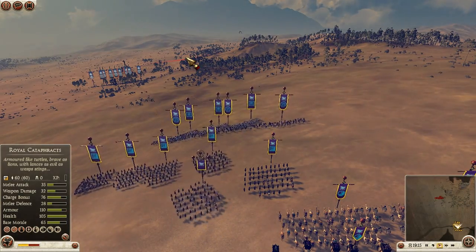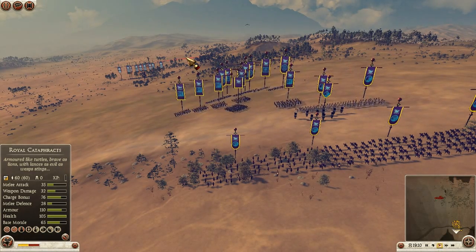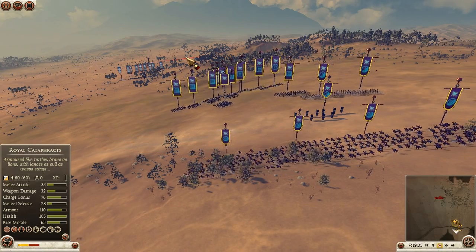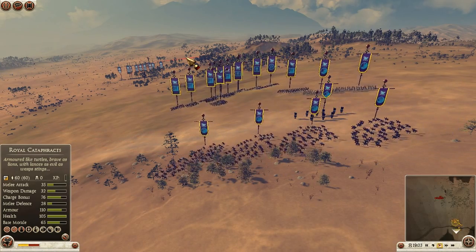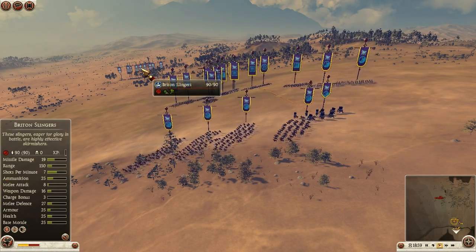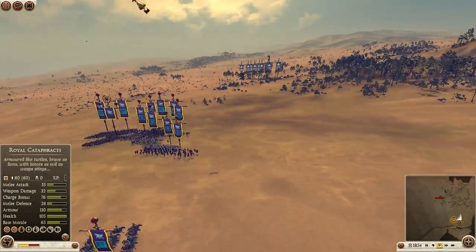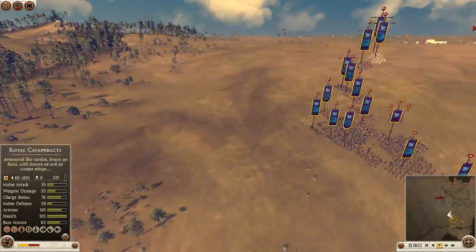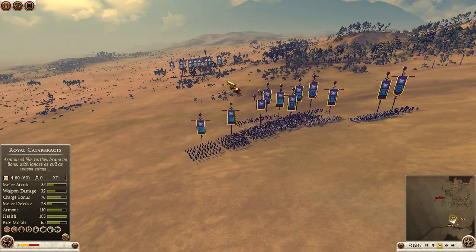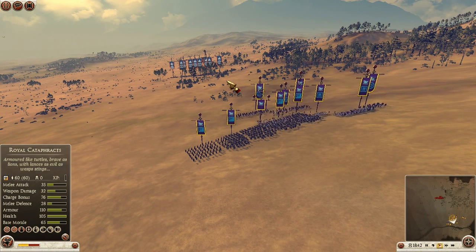Right away I'm going to say this particular match is the greatest example of the game mechanics completely cheating you out. This battle really frustrated me — not my opponent, he was a nice guy and he played well, and he completely agreed with me about what happens in this fight. I honestly don't know what the heck happens, but it was a really good fight, a very close one, and you're going to see kind of why I felt a bit cheated out by this fight.